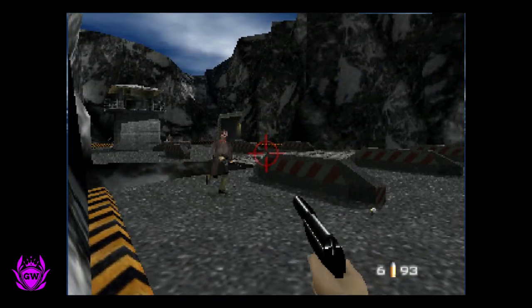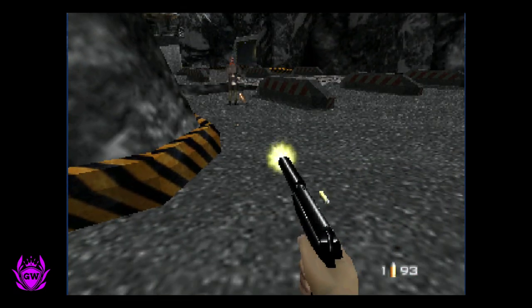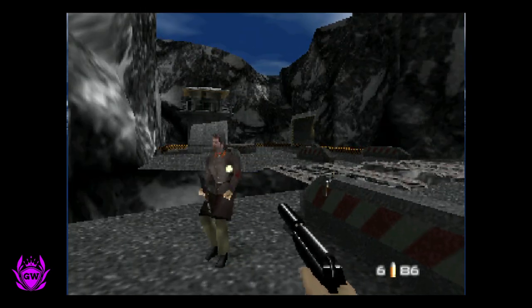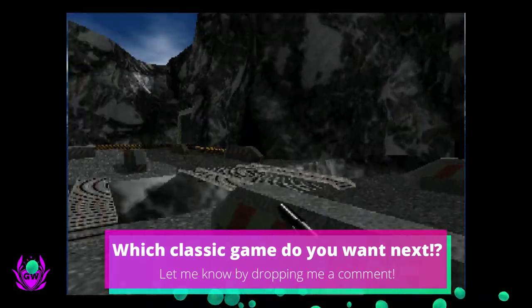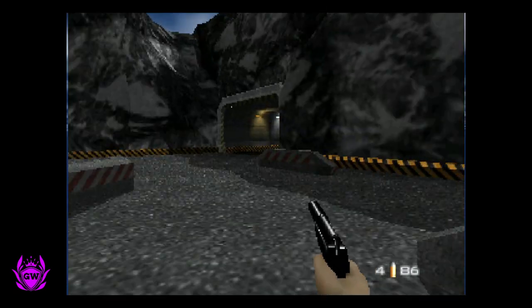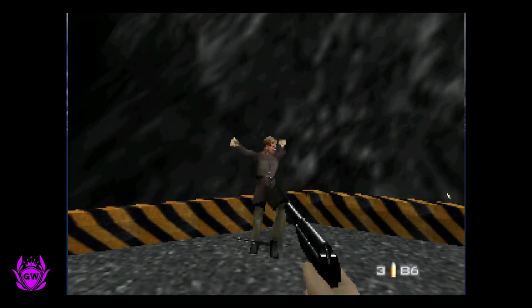The controls are a bit weird though. We kneecapped him somehow — there we go, that's better. So hopefully this was helpful for you all. If it was and you enjoyed this, make sure you go and check out how to play some classic PlayStation 1 games on your Xbox Series S by clicking the card on screen now.